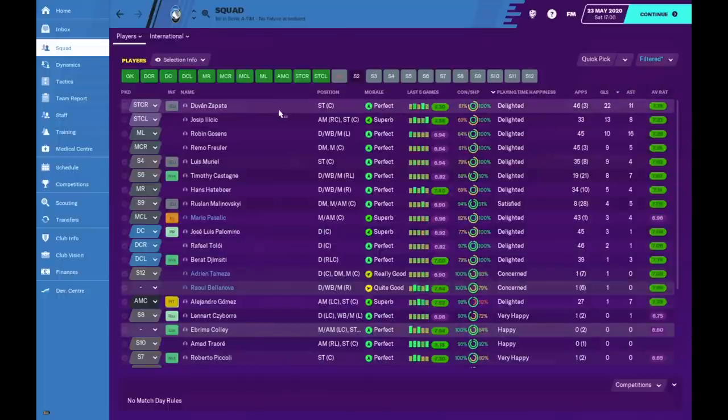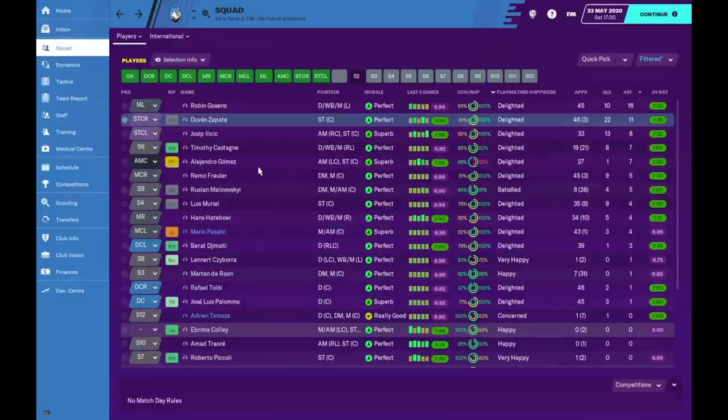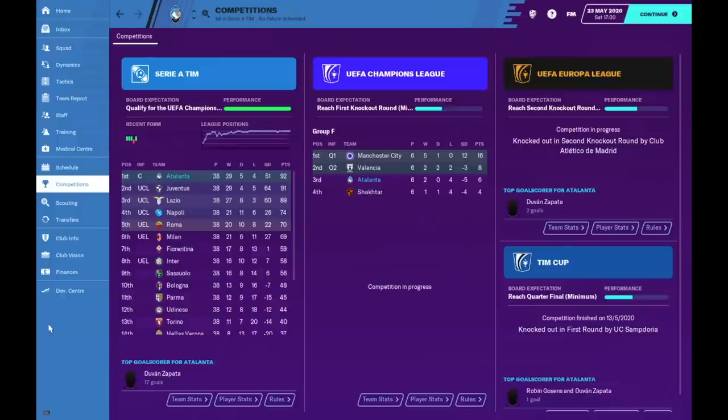Looking at team stats: Duvan Zapata scored 22 goals in 46 games, Ilicic scored 13 goals in 33 games, while Gomez only scored 1 — very disappointing, though he did suffer a lot of injuries, only managing 27 games. For assists, Gosens got the most, making him a very key player in the system. Zapata had 11 assists so he was also key, with Ilicic and the two wide players all being very important to the system.